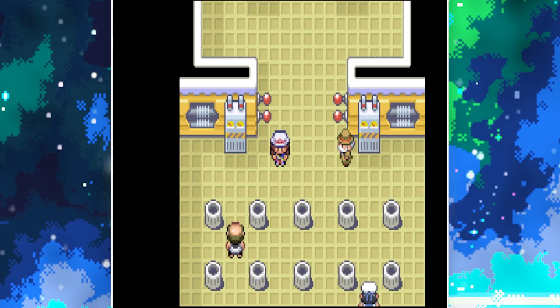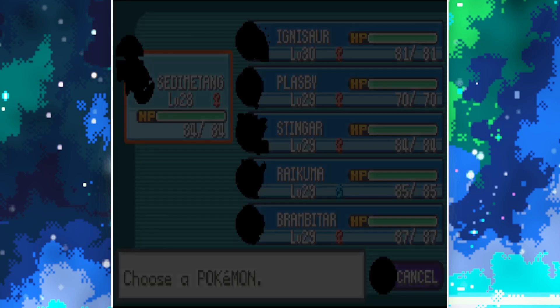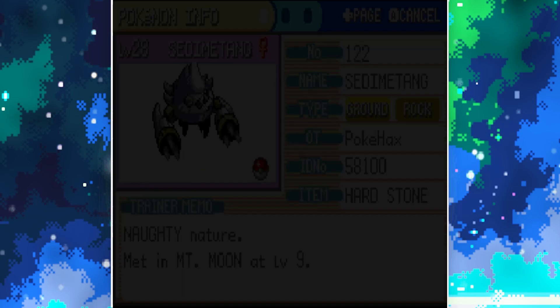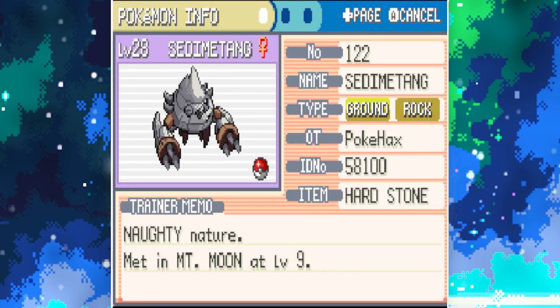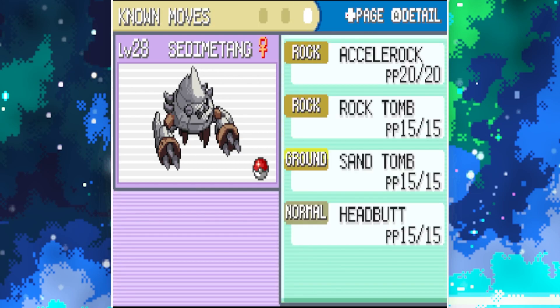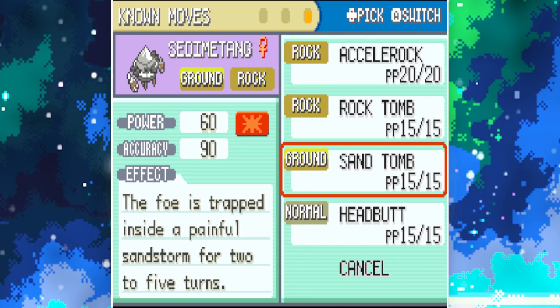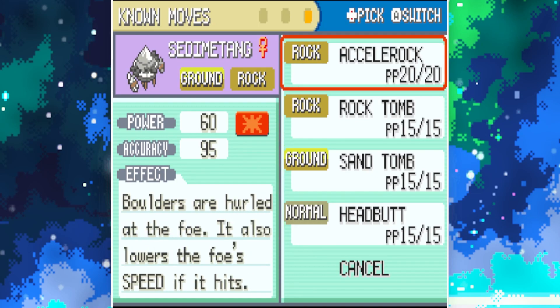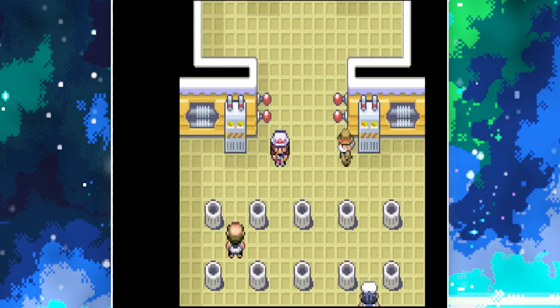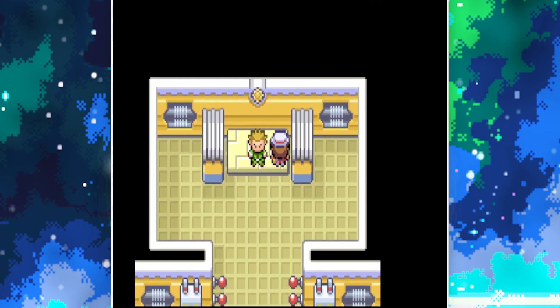While I was away, I went and ground the Beldum — it evolved at level 20 into Sedimatang. Looks pretty cool, it's Ground Rock type. The only thing is it is very, very slow, and it only had three moves until recently when it learnt Headbutt. Let's hope this isn't too hard of a battle.